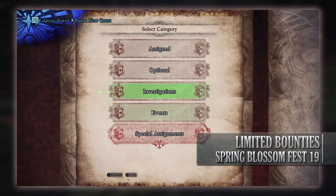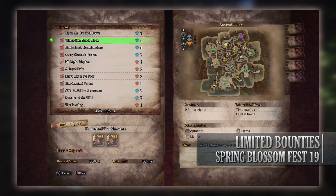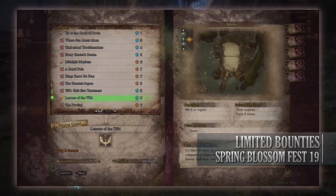And finally is the general limited bounty to complete all of today's other limited bounties. For doing so you get Research Points, a Heavy Armisphere, a Spring Blossom ticket, and Blossom fireworks.